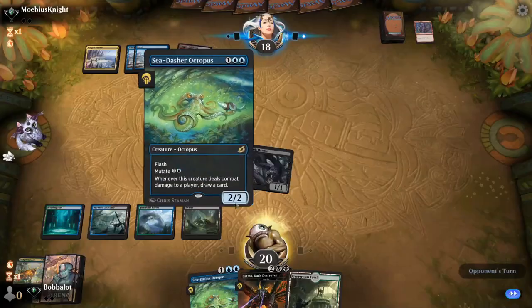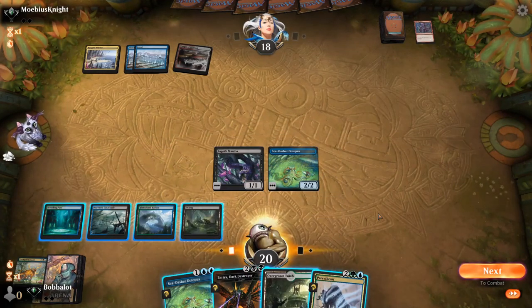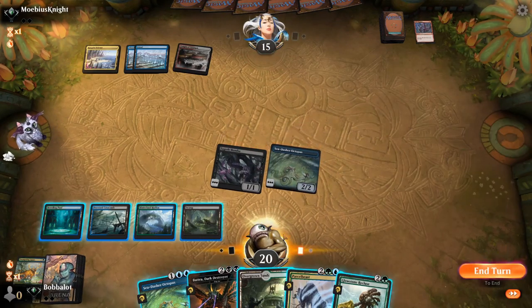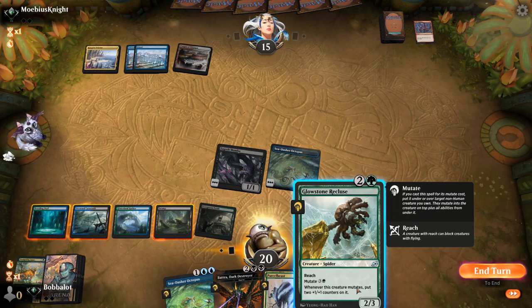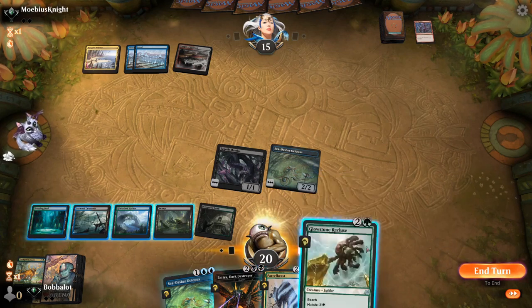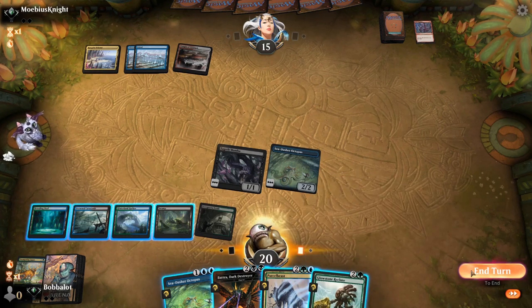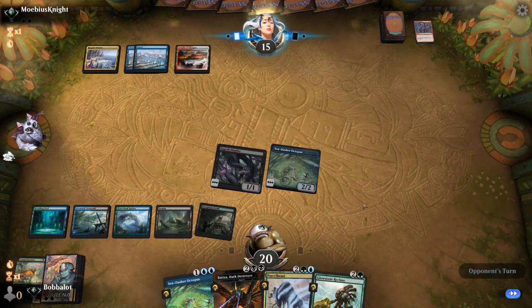I would flash in the Octopus. Better to hold onto Batra in hand. We might do a little bit less damage, but I don't think they have anything in hand. Glowstone Recluse is also a really cool card because any time you mutate, you get two plus-one counters, and Reach has been a surprisingly noticeable ability. I think when we have the ability to play the flash game, we play the flash game.